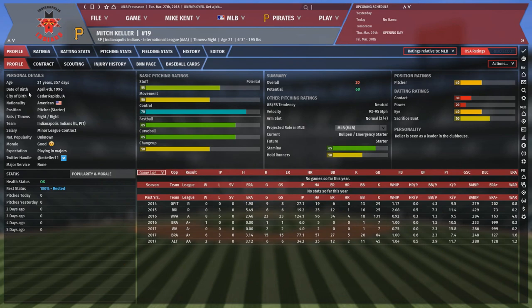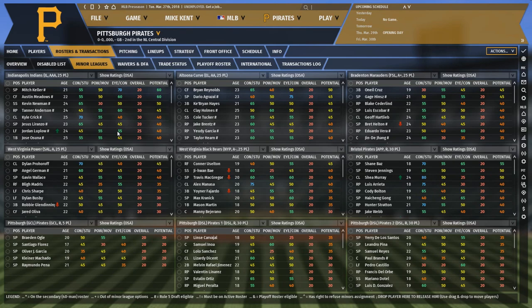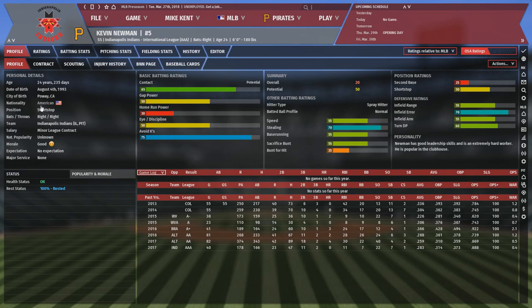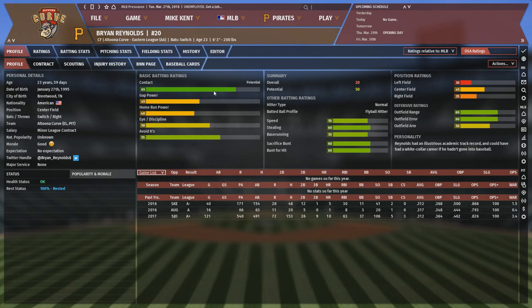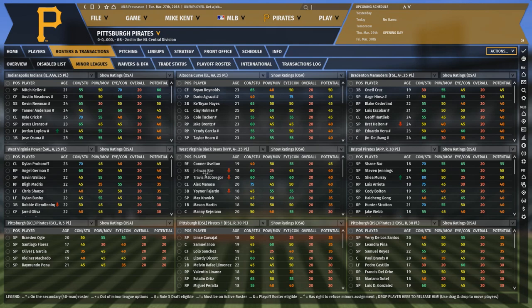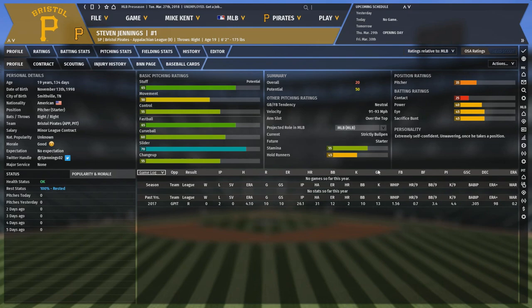They've traded away team icons Andrew McCutchen and Gerrit Cole for prospects in an attempt to retool, making sure they get players who were at or near the major league level to hopefully let 2018 be a lull in a championship window rather than a full-on rebuild. The Pirates have some decent players on their roster with Jameson Taillon, Michael Feliz, Felipe Vazquez, Josh Harrison, Corey Dickerson, Starling Marte, and Gregory Polanco. There are some pretty good candidates for having renaissance seasons like Colin Moran, Francisco Cervelli, and Tyler Glasnow. They do have the 11th best farm system, highlighted by right-handed pitchers Mitch Keller and Shane Baz, as well as center fielder Austin Meadows. Meadows is also at AAA, so he should be up to fortify that solid outfield soon.